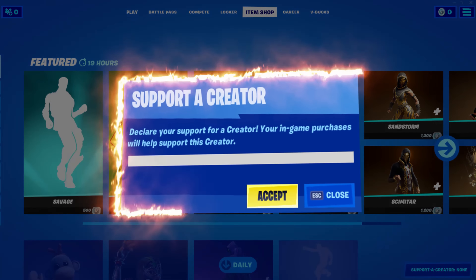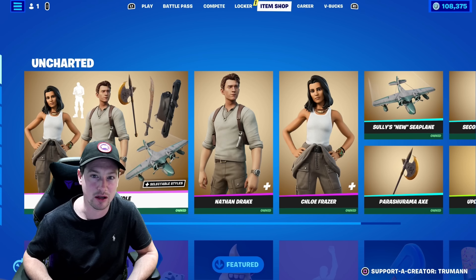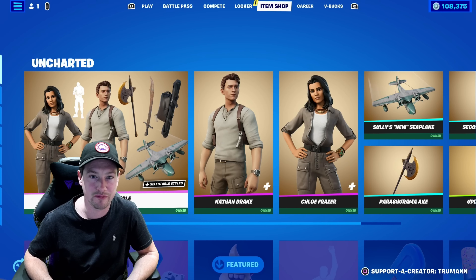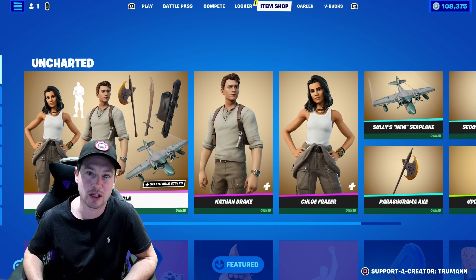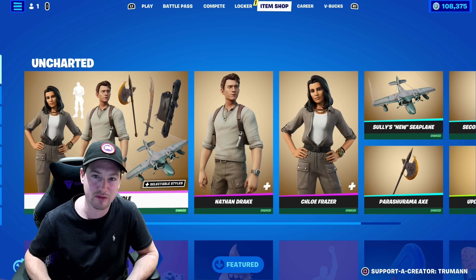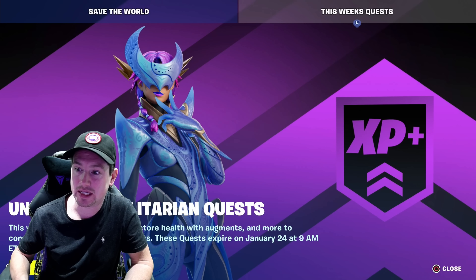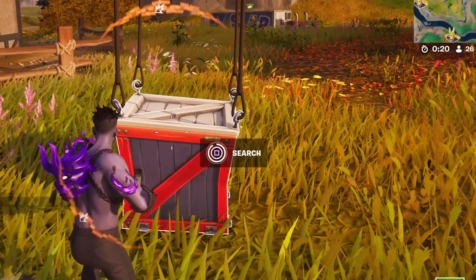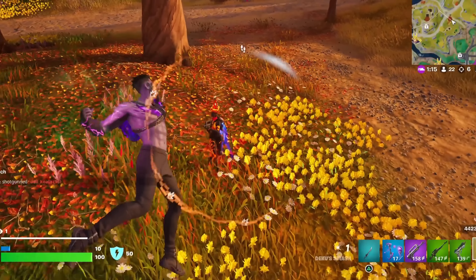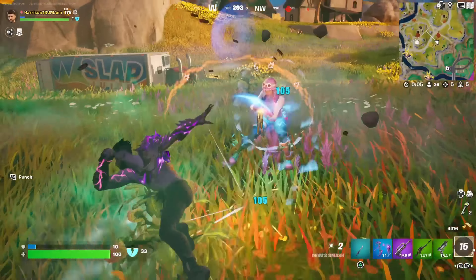Also if you guys could use creator code Truman in the item shop whenever you're buying anything, I would really appreciate that a lot. Thank you to everyone using my creator code - it's really helping me make these sort of videos and it makes me continue to do videos every day. So please use creator code Truman in the item shop. Before I forget - they actually haven't added it to the news tab yet - but the Deku Smash has now been added again to the Fortnite map. So if you land on the Fortnite map today you can also find the Deku Smash and use it in game.